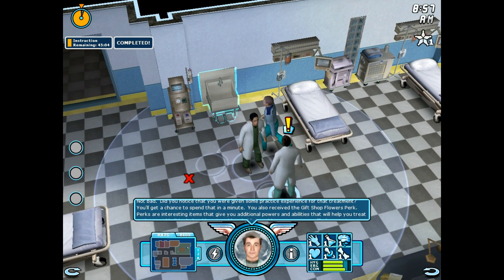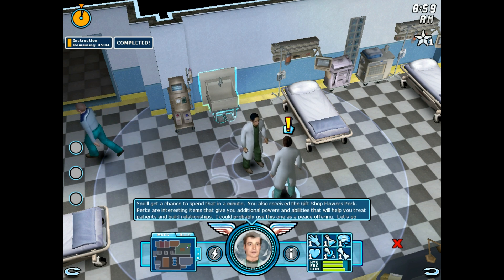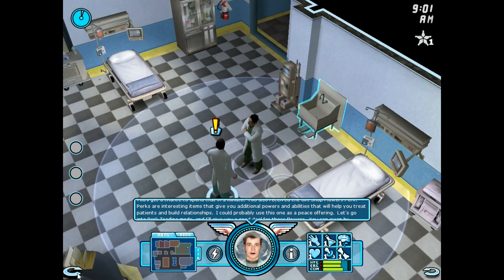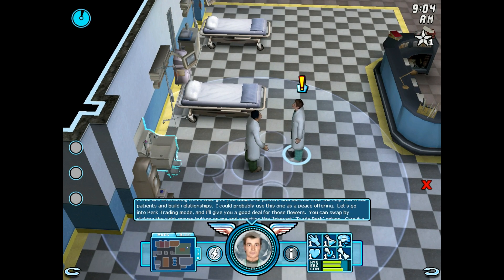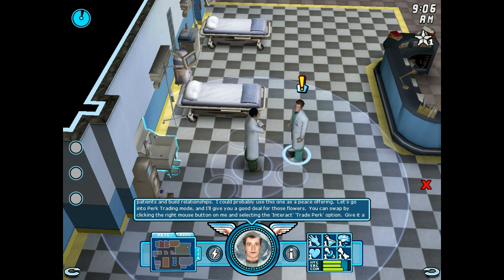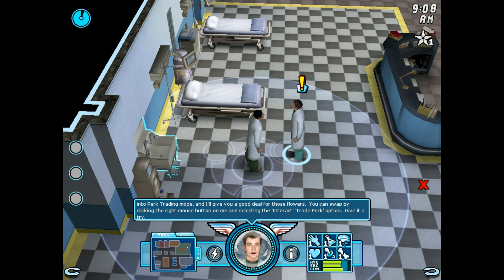Not bad. Did you notice that you were given some practice? You'll get a chance to spend that in a minute. You also received the Gift Shop Flowers perk. Perks are interesting items that give you additional powers and abilities that will help you treat patients and build relationships. I could probably use this one as a peace offering. Let's go into perk trading mode and I'll give you a good deal for those flowers. You can swap by clicking the right mouse button on me and selecting the Interact Trade Perk option. Give it a try.